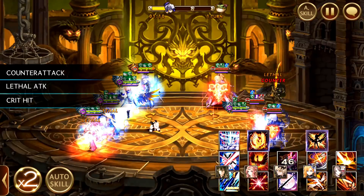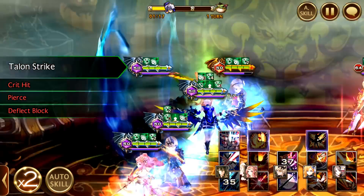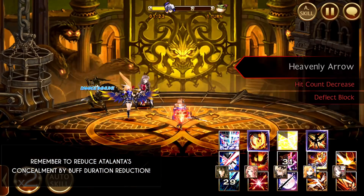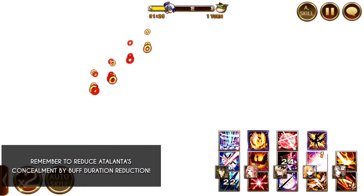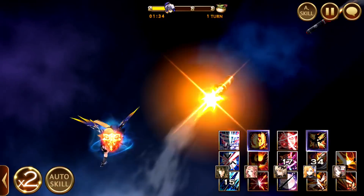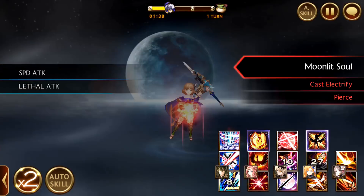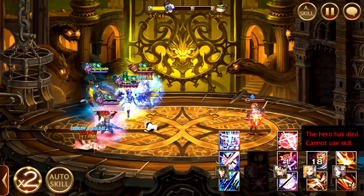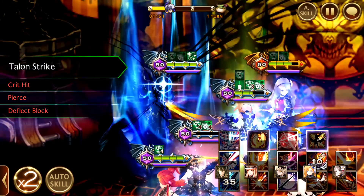Teo is a very very good DPS in this case because Wild Fury just hits so freaking hard. Sometimes my Teo doesn't counter which is a pity, but thankfully when he hits, it is super hard. And I realized I did not bring down Atalanta's Concealment right here — so this is something you want to start doing right from the start after you have inflicted the block nullification. Otherwise this part could have been much much faster and I wouldn't have to waste time trying to bring her down.